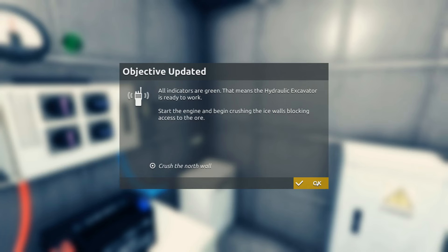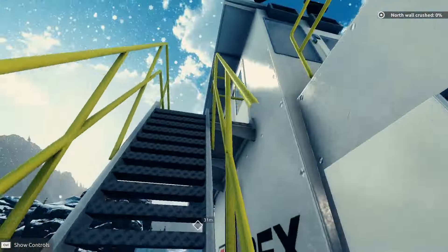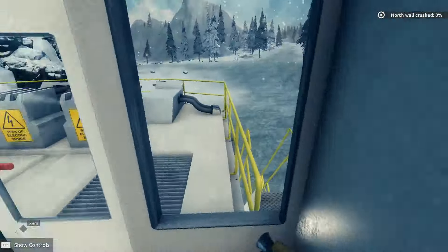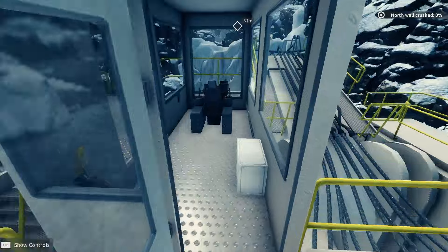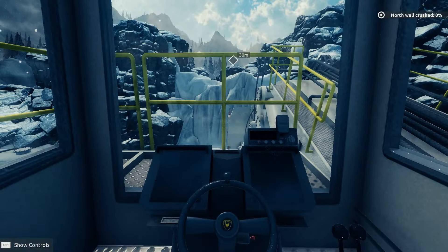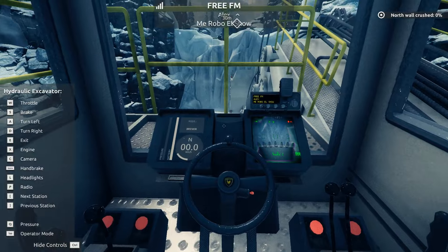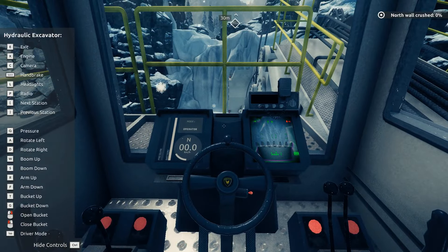Start the engine and begin crushing the ice walls blocking the access to the ore. Fuck yeah! Okay, I have two doors. That is so freaking good. Look at me! Engine, handbrake, headlights, radio — turn on the radio — pressure, operator mode.